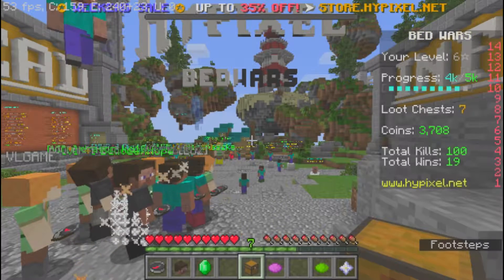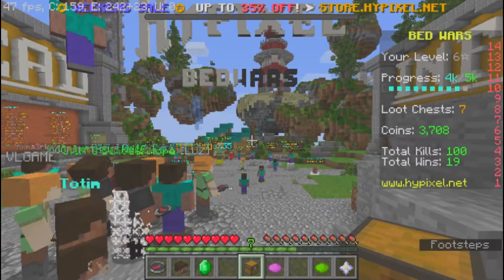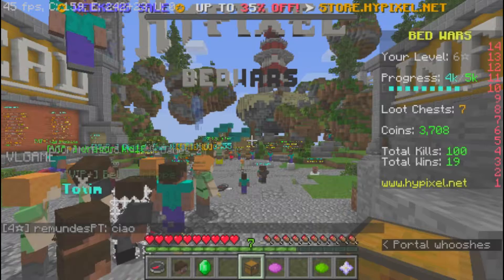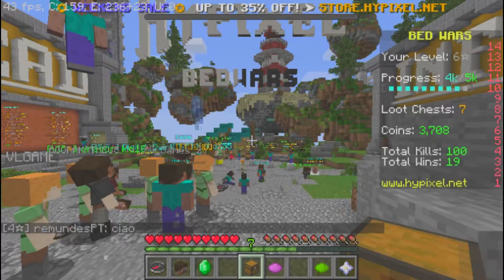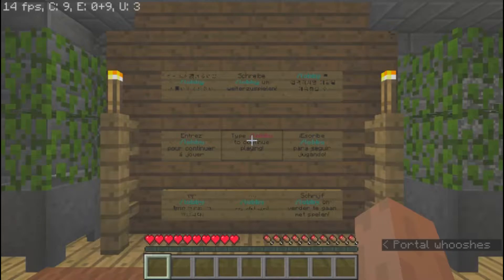I'm experiencing major lag here. But anyway, when you get into the house, there's also two floors in it. There's a balcony, and there are like five or six windows. I didn't count. But here we are.